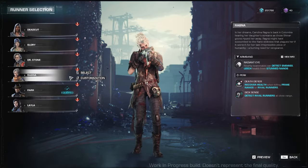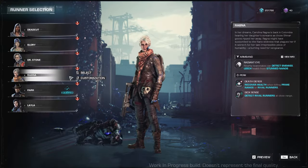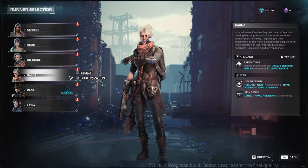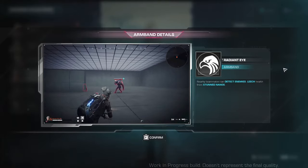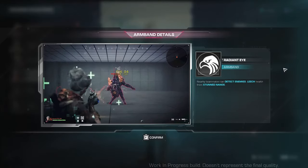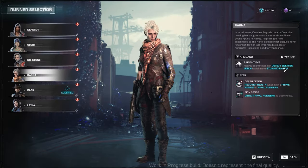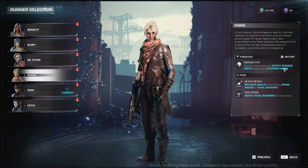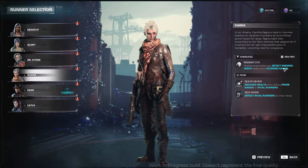Next runner we have is Ragna. Ragna is a scout because of her armband skill, which is Rage and Eye — nearby teammates can detect enemies and leach health from stunned nanos. You could possibly play her as a tank because of her passive healing skills: Death Defier — recover health when killing prime nanos or rival runners; and Sixth Sense — detect rival runners at close range.